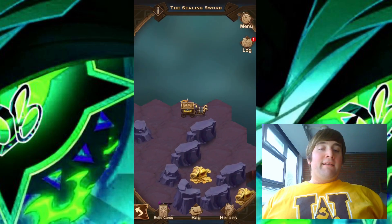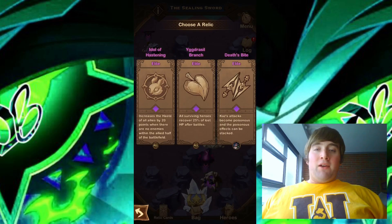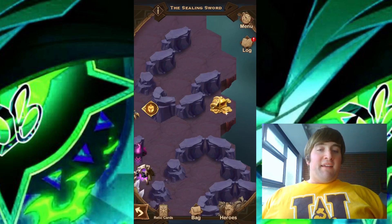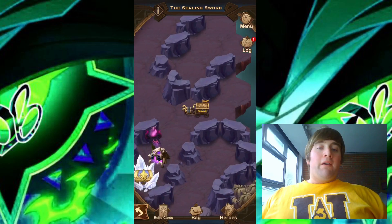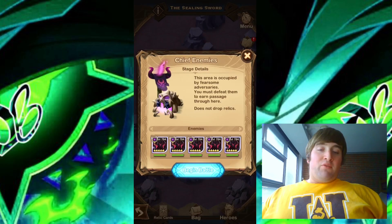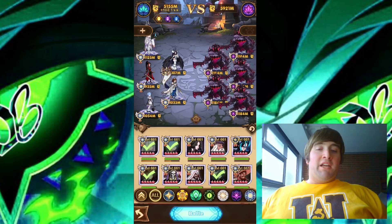There's another camp down to the bottom right that we also need to take down. Took down that camp as well. Also going to get this chest. Now this part is pretty important: we will battle this camp right here, but we will actually be forced to lose. So you have to lose this one. Your heroes do respawn after you lose, so don't worry about changing heroes out — just keep your formation and your heroes should be revived.